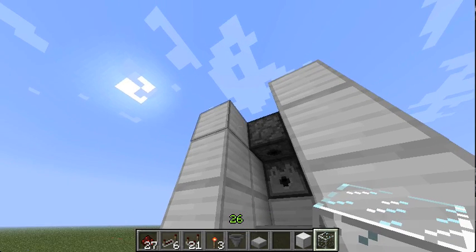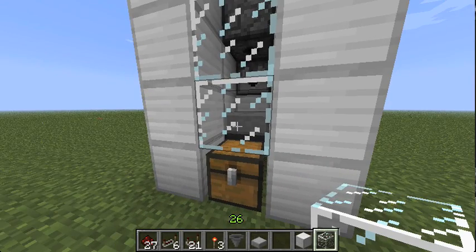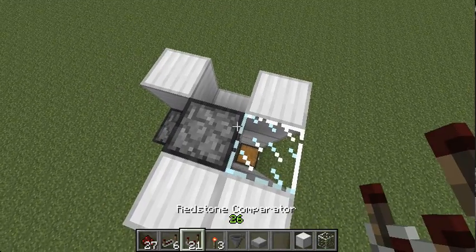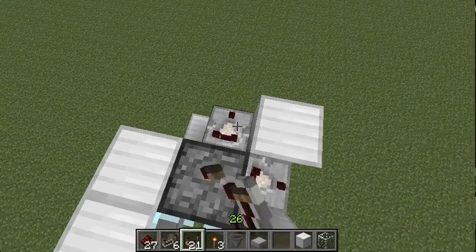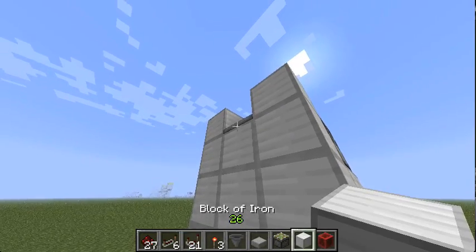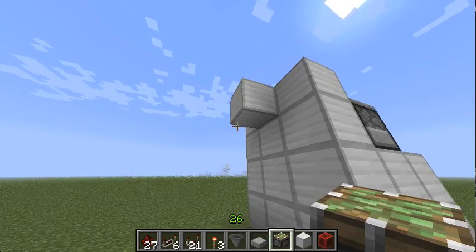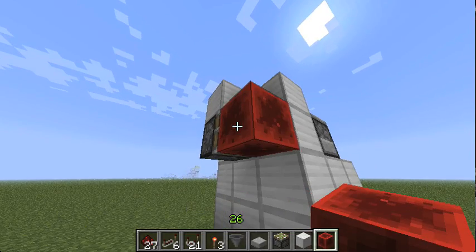Add a bit of glass so you can see the chickens — it's more fun. Next, a bit of wiring. We're using a comparator here and another one on top of the rear dispenser. Now we are ready for the dual-edge lever, which is an ingenious little device that gives off one tick pulse whenever it's being turned on or off.